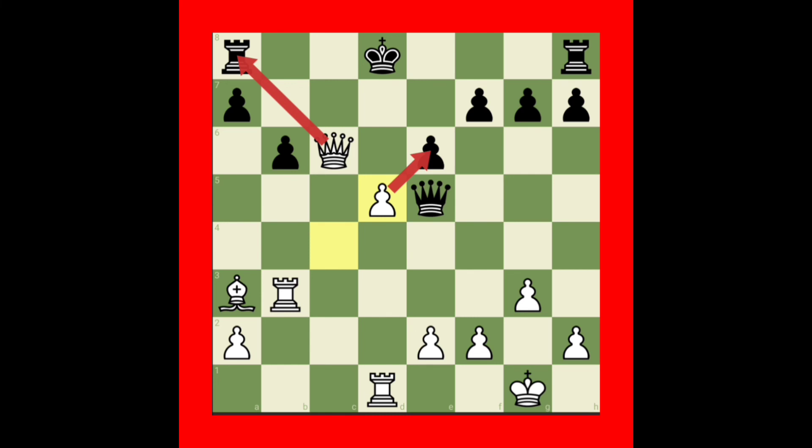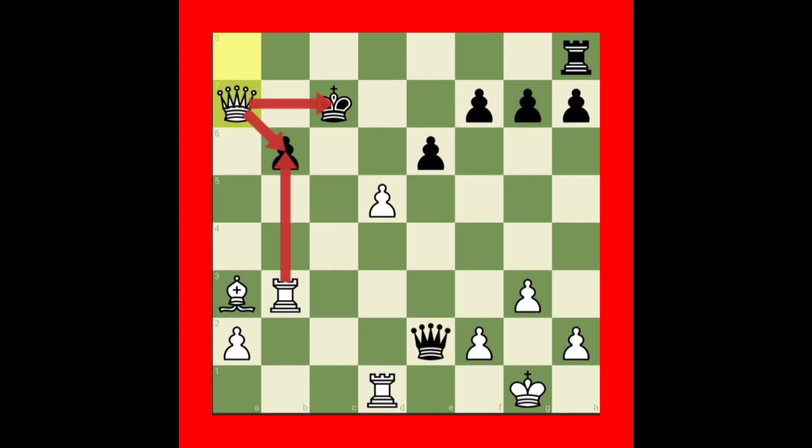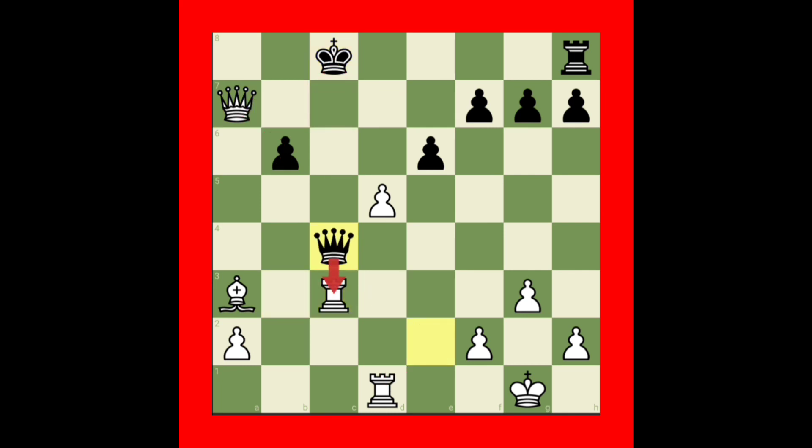Then black will do a counter-attack with the queen. We can give checks continuously and do mate in five: take the pawn, give check with the rook, block with queen only, rook takes queen, king moves, queen e7 checkmate.